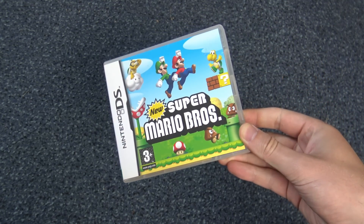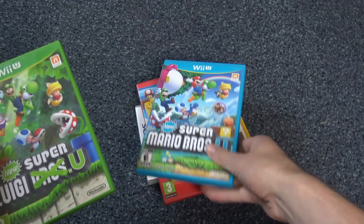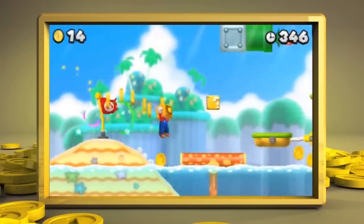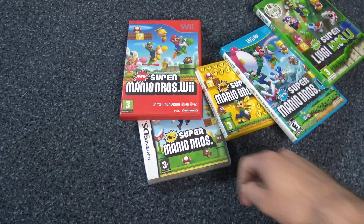The original New Super Mario Brothers is strangely the most unique. As the series went on it became pretty uniform. They've all got their own little twists — Wii adding full multiplayer, 2 having a buttload of coins, and U having a big old world map — but they found a comfortable template that makes them all just kind of blur together.